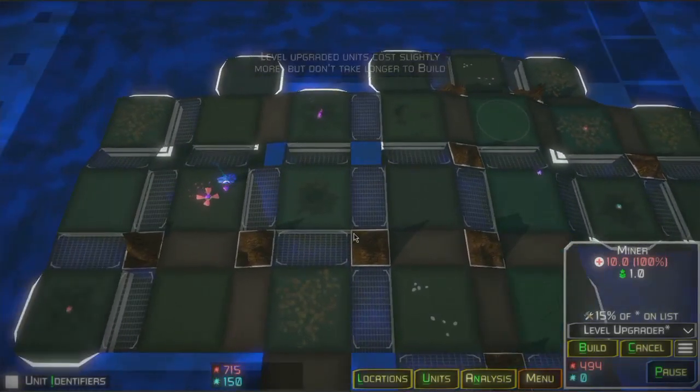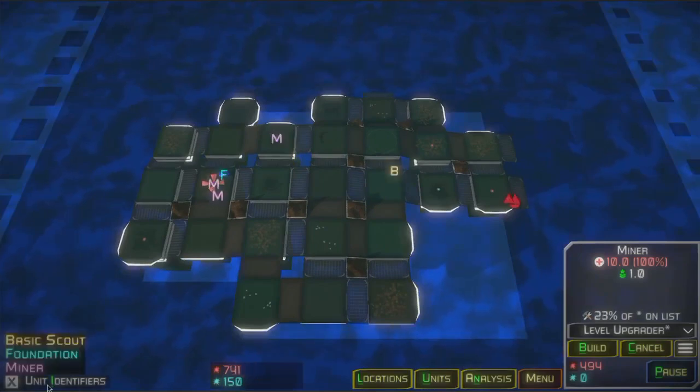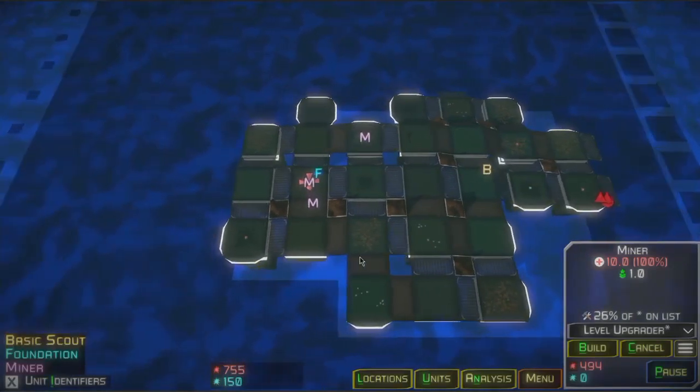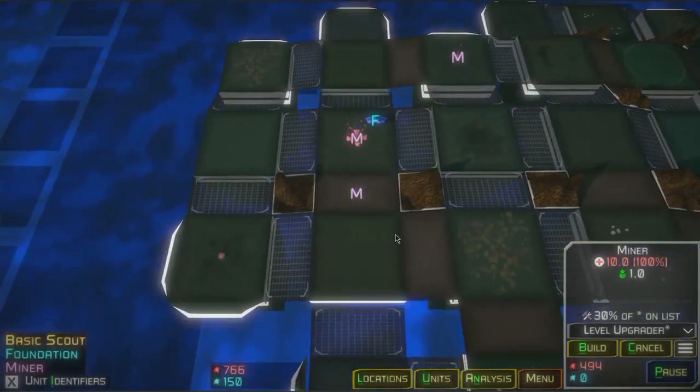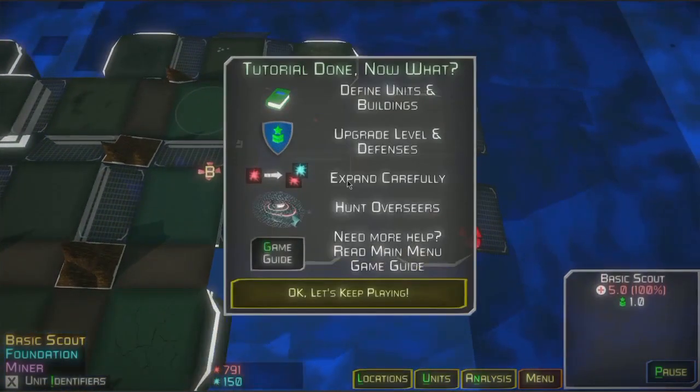Our last step in the tutorial is enabling the unit identifiers. This quickly allows us to see what's out there on the playing field — it puts the letter of the first unit's name on the unit. Now that the tutorial is done, we've already been doing a couple of these things throughout, like entering some units into our unit dictionary. Mainly we took things that were given to us in the unit archive, although we edited some units and we're going to go into creating some units shortly.